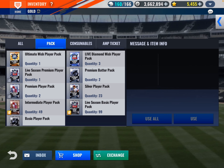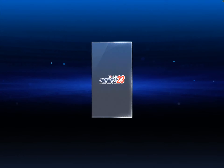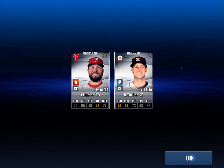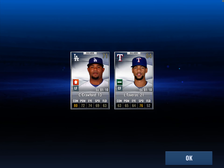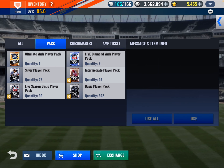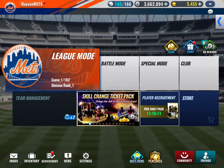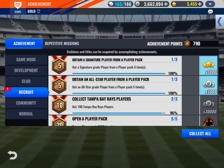So let's see what we got here. Premium silvers — now we have six slots open. I guess we'll just open this, and we'll open up these premium player packs, or batters, whatever. Tucker Hunter. And this last one — Crawford and Tavares. I have 302 basic player packs. That's crazy. I got a thousand diamonds, so that's good.